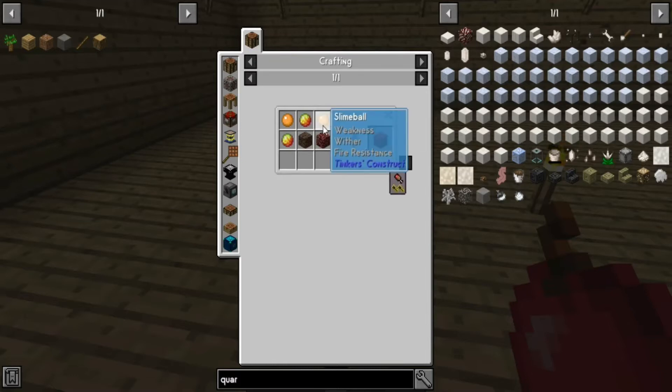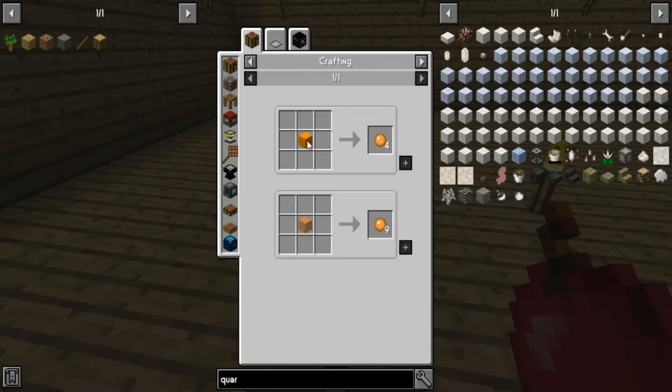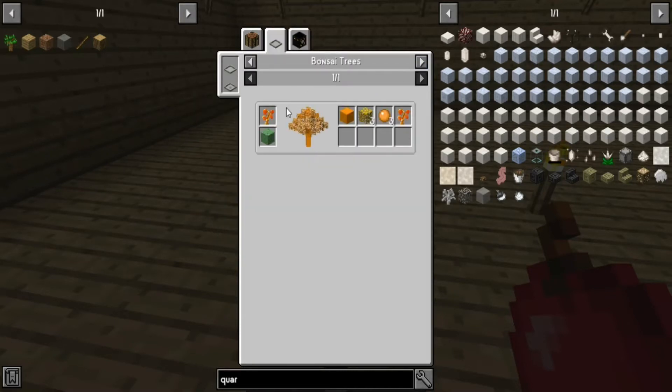So how do we make this? Well, we need two slime balls — they appear to have to be orange slime balls. So how do we get an orange slime ball? We get it from a magma slime tree.